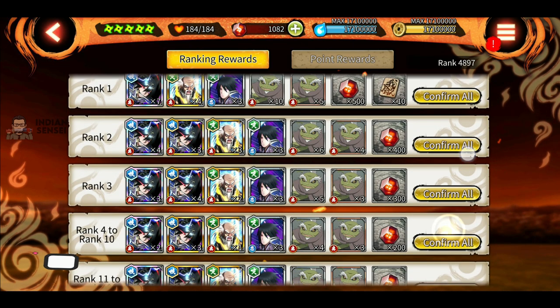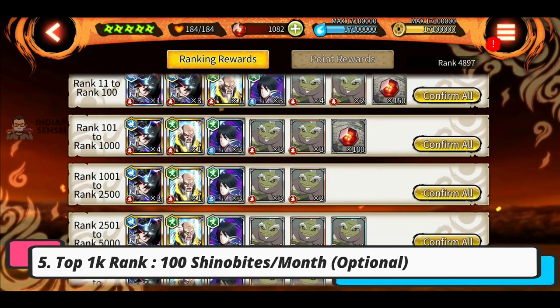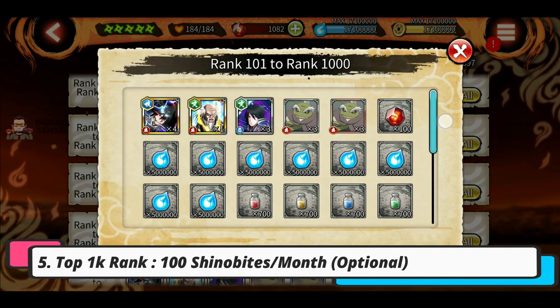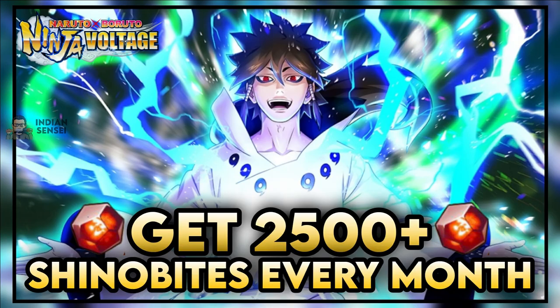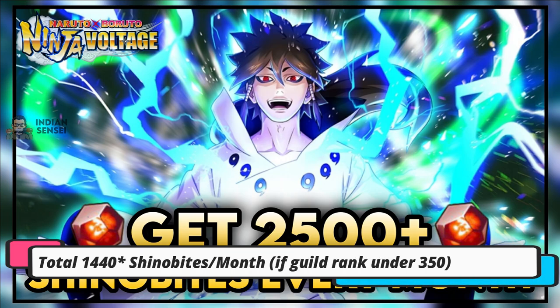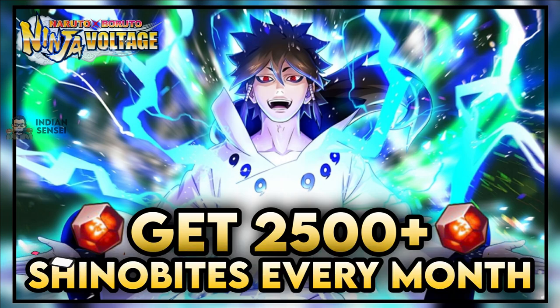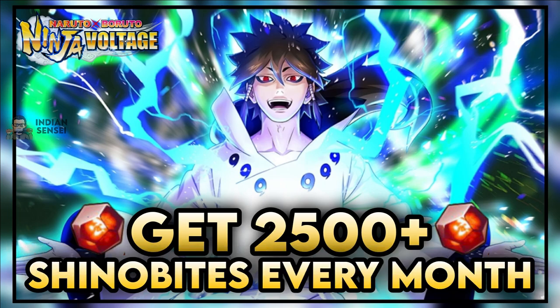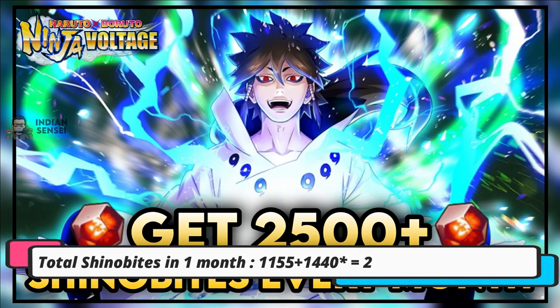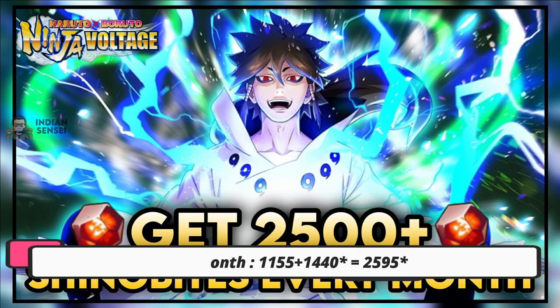We also get 100 shinovites from a top 1k rank in SAMs, but not all players do that. Even if you remove the top 1k SAM reward, and if your guild is ranked under 350 in SAM, you will have 1420 shinovites total from the extra section. That's 1470 shinovites if your guild rank is top 100.